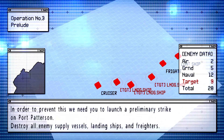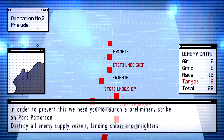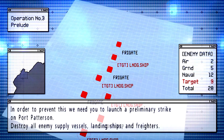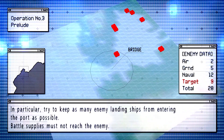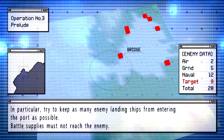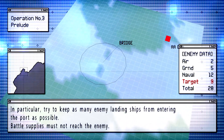In order to prevent this, we need you to launch a preliminary strike on Port Patterson. Destroy all enemy supply vessels, landing ships, and freighters. In particular, try to keep as many enemy landing ships from entering the port as possible. Battle supplies must not reach the enemy.